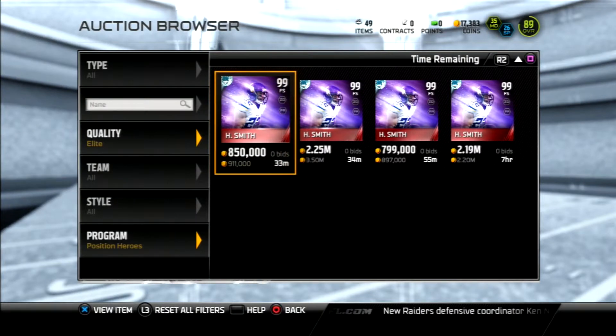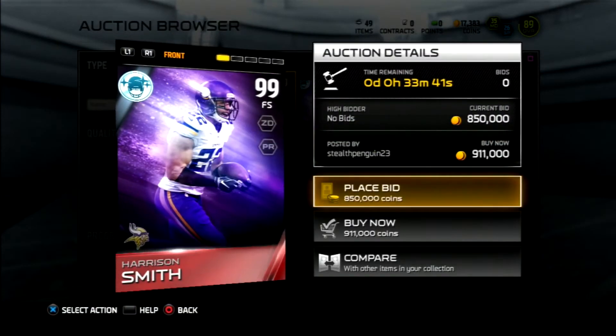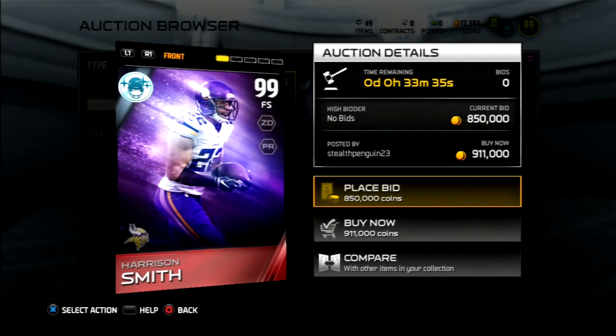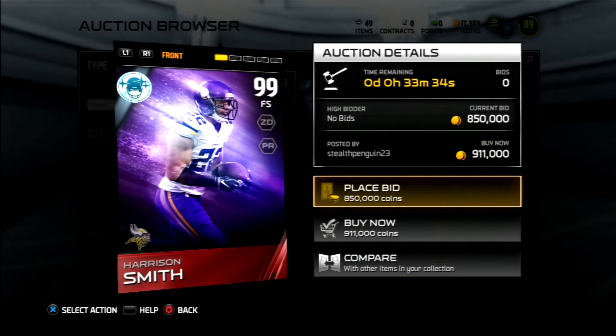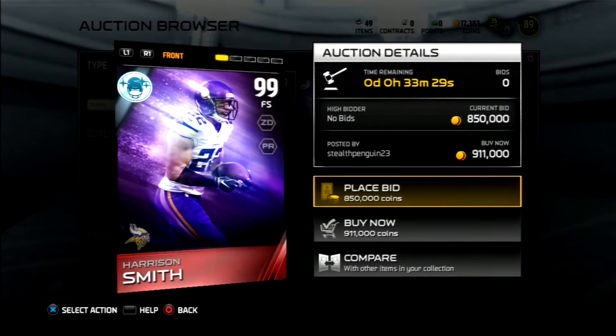Right now, currently up on PlayStation 3, there is only Harrison Smith — that's the only Position Hero card up. The other one, Josh Siddon, has not been put up yet. But let's go ahead and look at this Harrison Smith that's going for about a million coins, roughly.